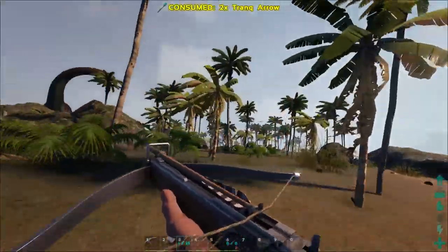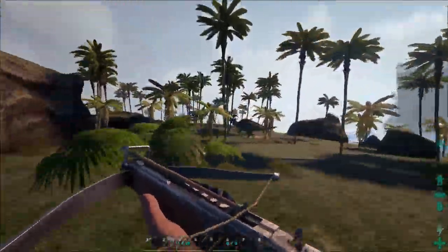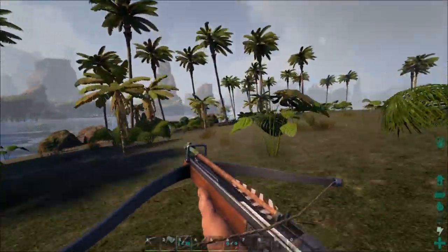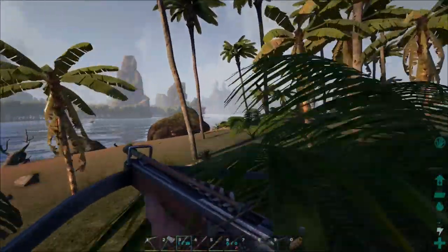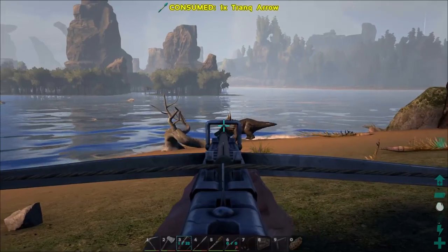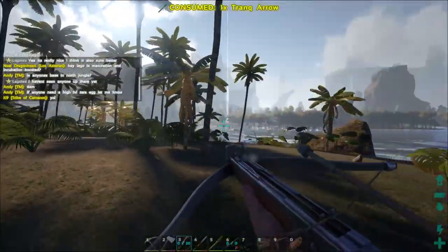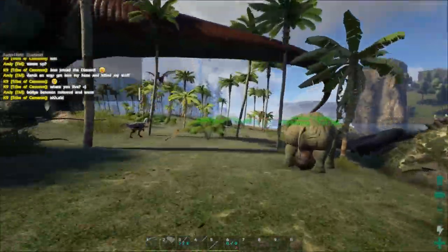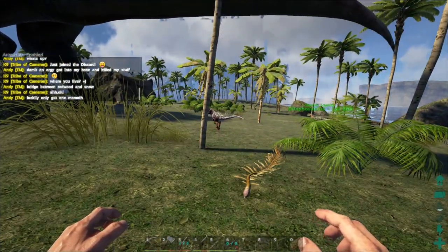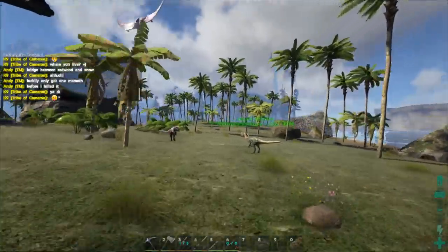We're gonna knock this guy out. He's down. Let's see if we can find anything else, because we might as well make the best of our time — we need a lot of stuff. Maybe like a really high level trike? There's another one over here. I've got the trike down, he's still halfway tamed. The Pheomia is done, so that's good. I also got this Dilo here who's gonna be attacked now.